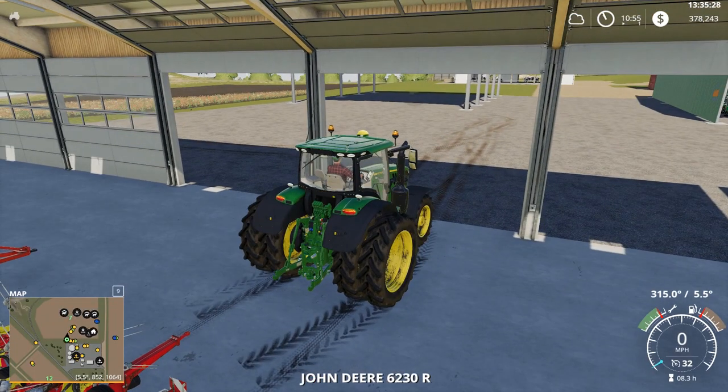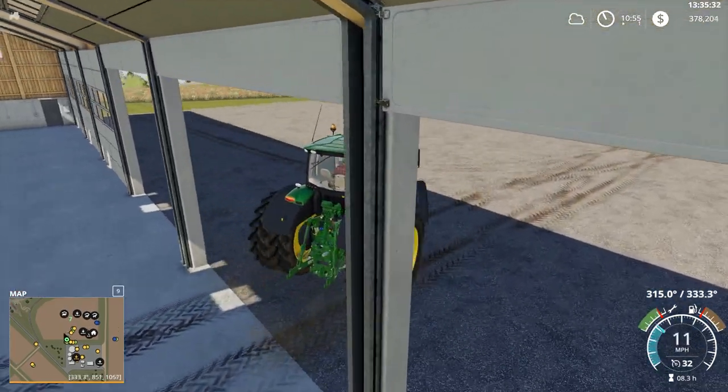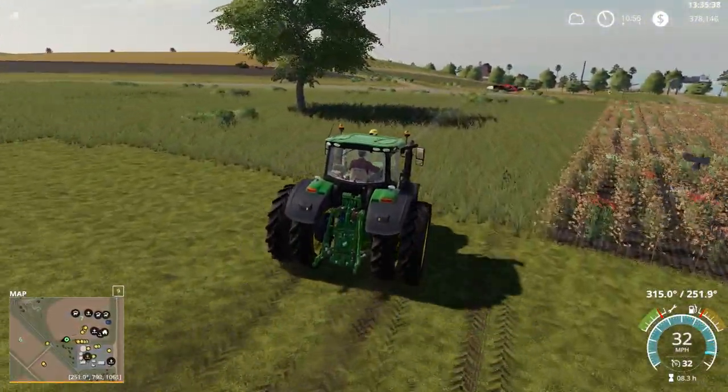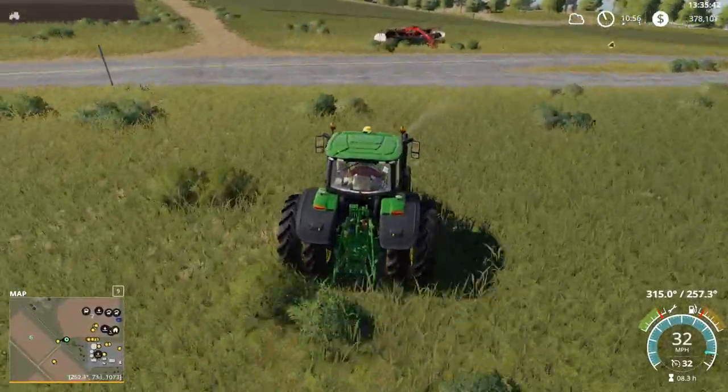We're going to need this tractor to pull the tedder. Let's bring this tractor back over here. I should also check and see if I can unload any more silage into the sell point — I keep checking that every now and then just to try to sell as much as possible.